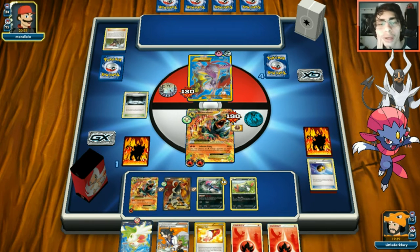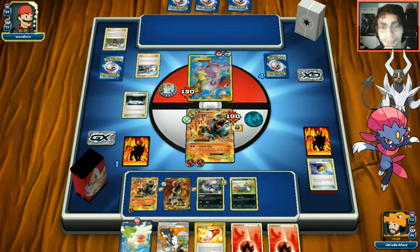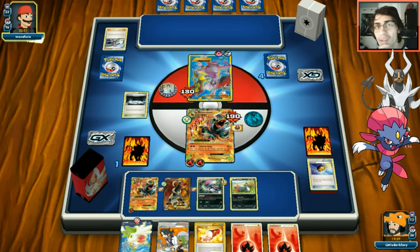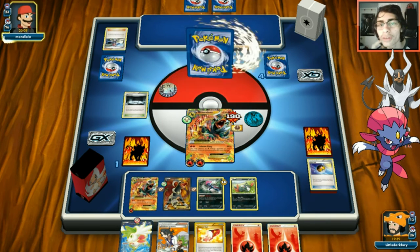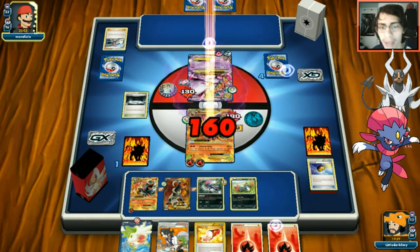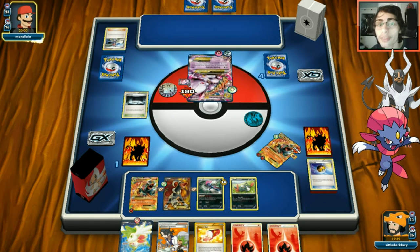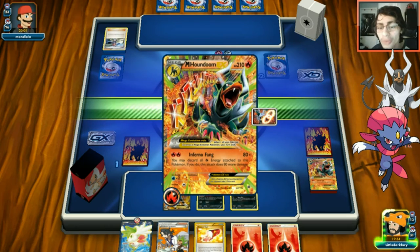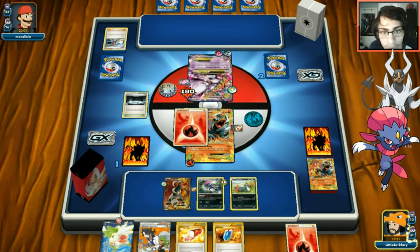If they attack with Photon Wave into our Bursting Balloon they get knocked out and we win. Opponent plays Skyla - worst case is an Enhanced Hammer but instead they get a Spirit Link, evolving into Mewtwo. It doesn't matter - they're not getting knocked out this turn. We take the final prize. Opponent concedes - it was an intense match. Once that first Mewtwo got going it was scary but Mega Houndoom pulled through.